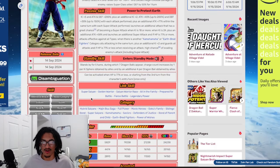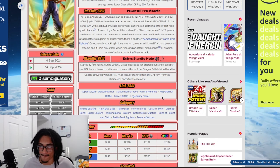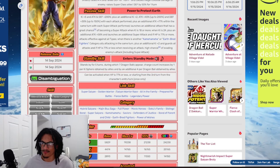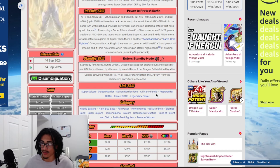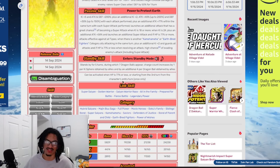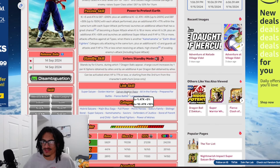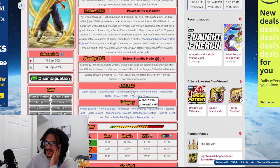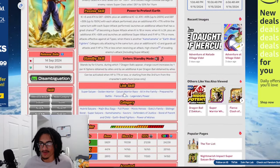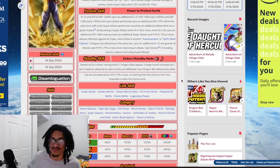This card's link set is Super Saiyan, Golden Warrior, Saiyan Warrior Race, All in the Family, Prepared for Battle, Fierce Battle, and Legendary Power. Is there any link this card is missing? I would probably say no - could this card have the Saiyan Lineage? Probably, yeah. Saiyan Warrior Race could definitely be replaced with Saiyan Lineage. But hey, you guys make the game.